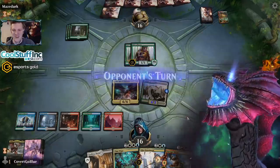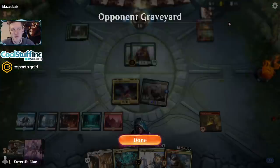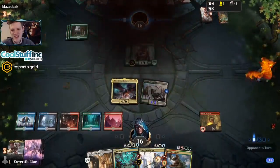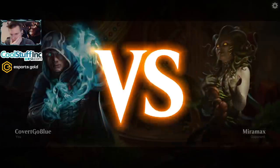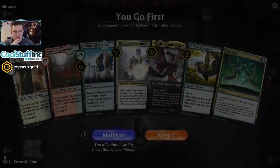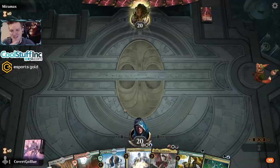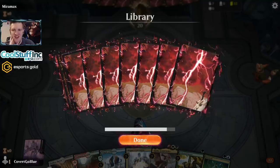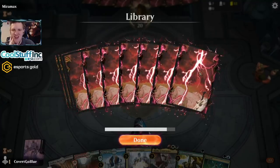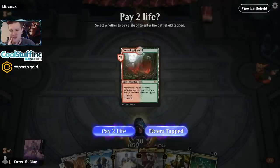Bring them to me. It's sad — our opponent got mana screwed, at least it appears so. They're a green-red deck and out of there.